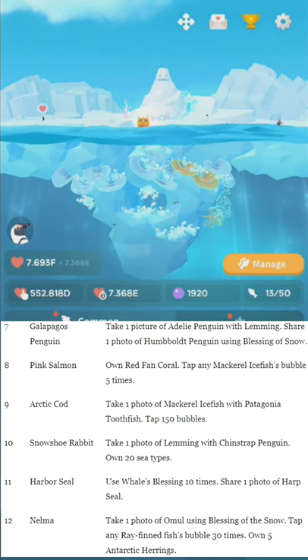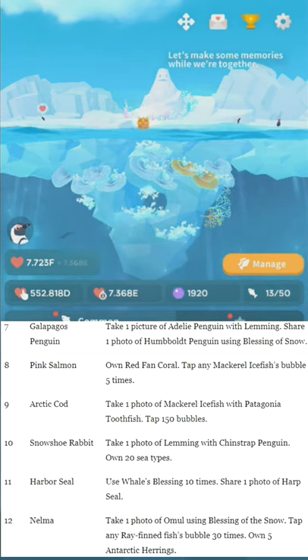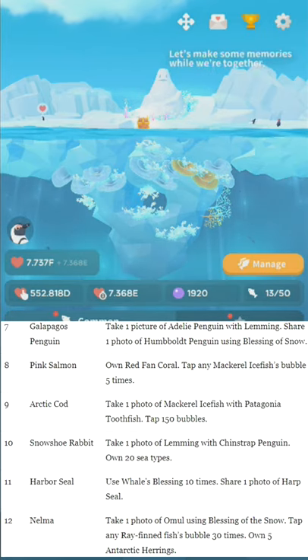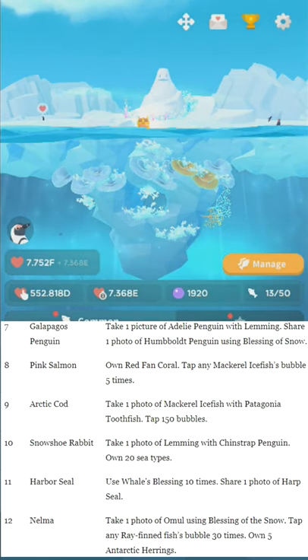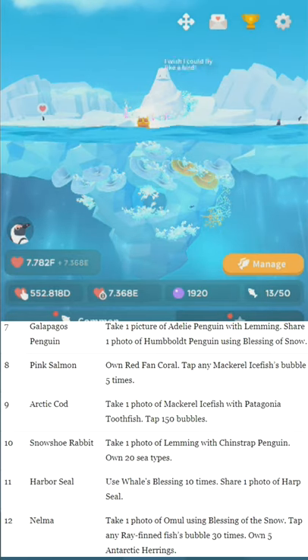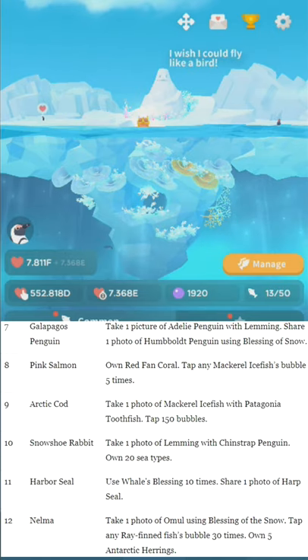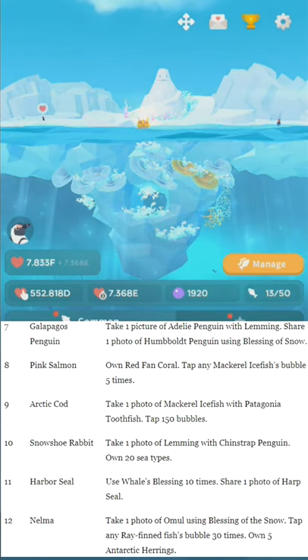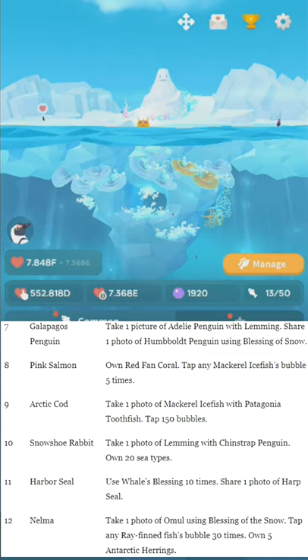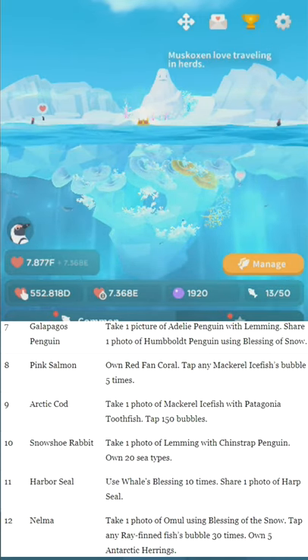Number eight: Pink Salmon. Own Red Fan Coral. Tap any Mackerel Icefish's bubble five times. Number nine: Arctic Cod. Take one photo of Mackerel Icefish with Patagonian Toothfish. Tap 150 bubbles in total. Number ten: Snowshoe Rabbit. Take one photo of Lemming with Chinstrap Penguin. Own 20 Sea types — that's just things that swim. Check the managed fish if unsure.